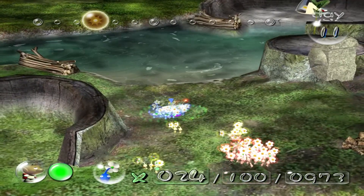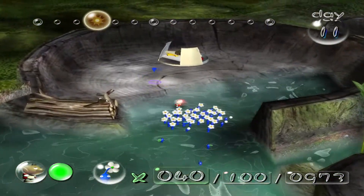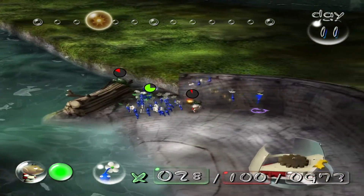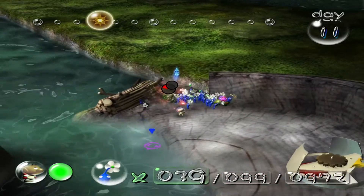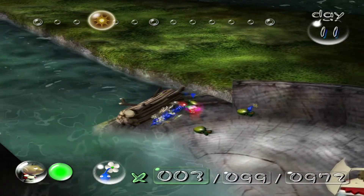No, do not follow me. It's a very bad idea to follow the water-bound creatures into the water when you can't swim and nor do you have gills. I was hoping it would fly over water. If the flying shearwigs fly over water, they actually lose health per second.